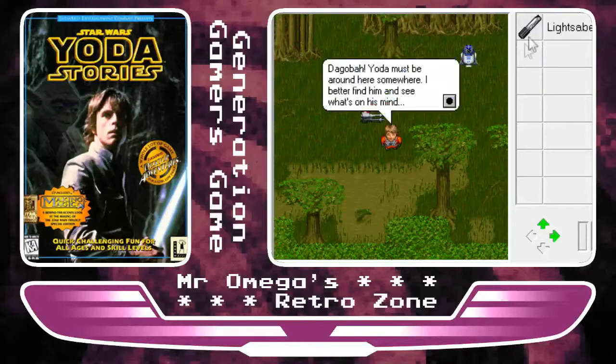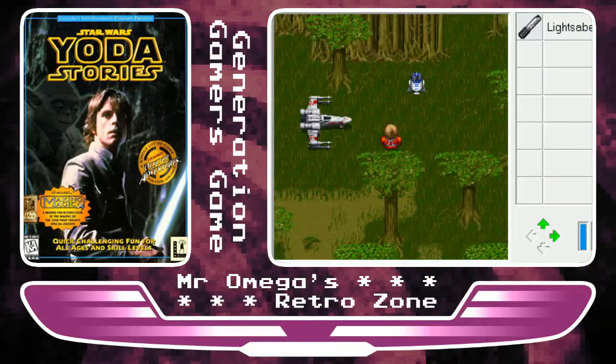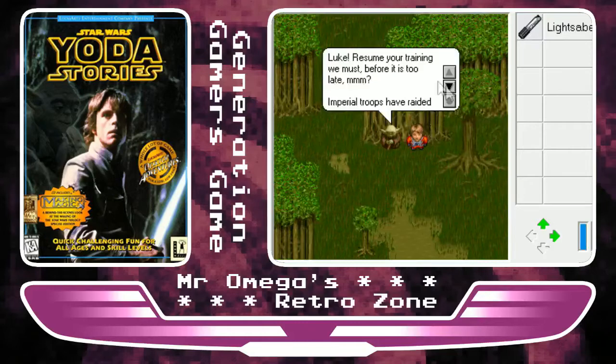Star Wars Yoda Stories was developed and published by LucasArts as the second and final instalment to the desktop adventure franchise. The game was originally released for the PC in 1997 and ported to the Game Boy Color in 1999.